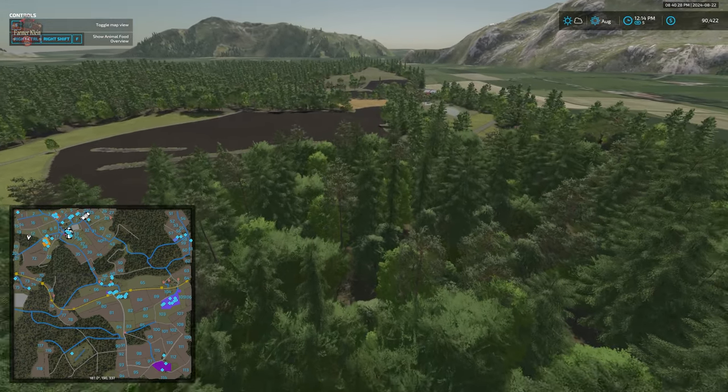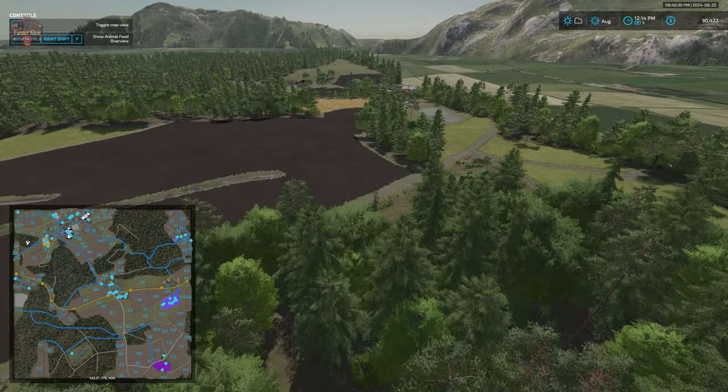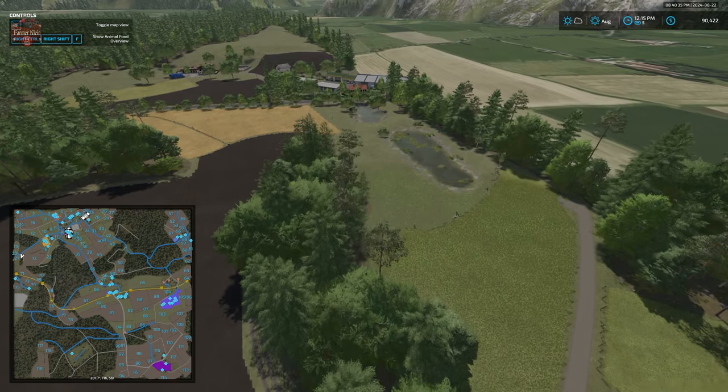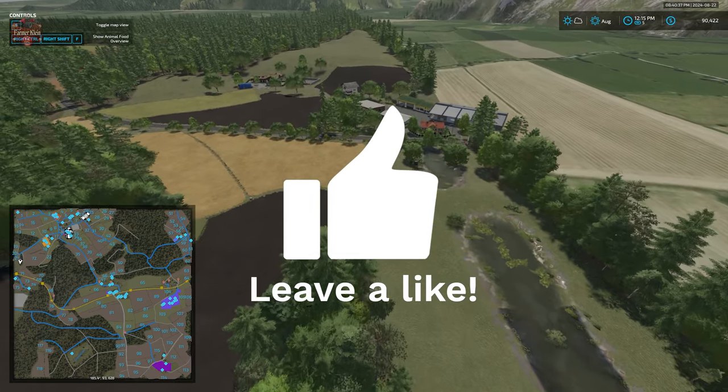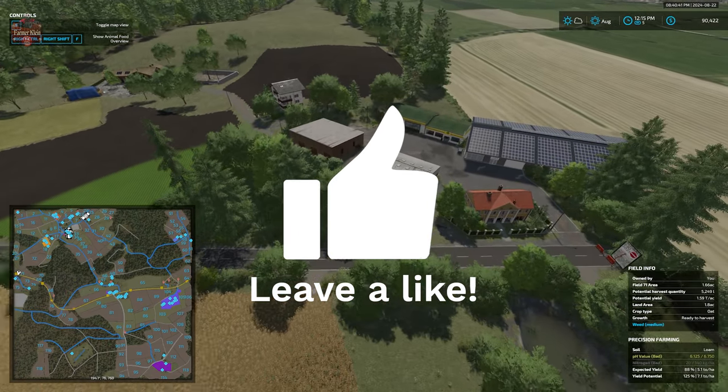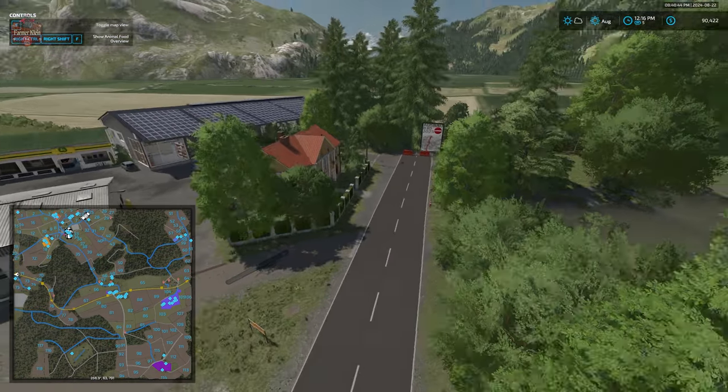With respect to our scoring metric, we're going to give the map a full point for production being built in or areas set aside for such. We're also giving a full point for the ability to sell all base game crops, animal outputs, and productions.